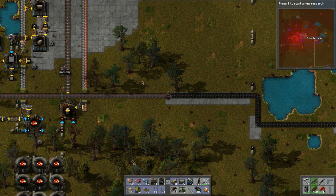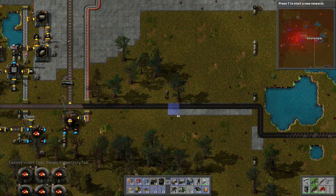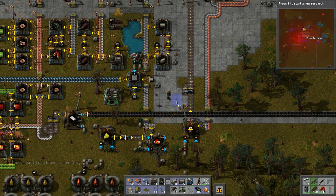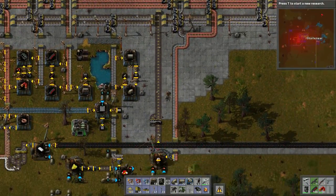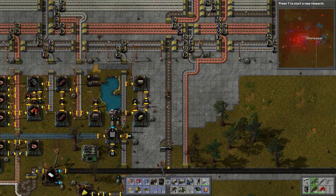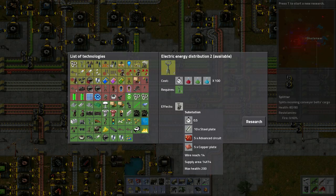Let's fill up on this stuff and place some concrete. We could always increase how many assemblers are producing — add another one on this side and bring it into the same line. Let's see what research we can do — exciting!